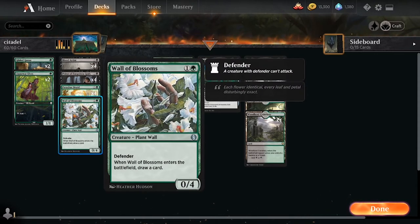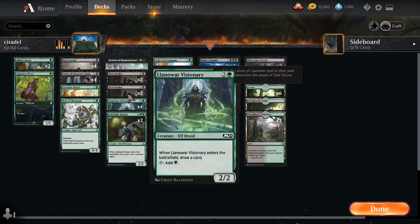We have three copies of Wall of Blossoms. This is to kind of hold the fort against fast aggressive decks, as well as provide some card advantage and a body to sacrifice. It's just kind of here as a way to get deeper into our deck, try and draw our Citadel or our Collected Companies, as well as being a useful body that sits around afterwards.